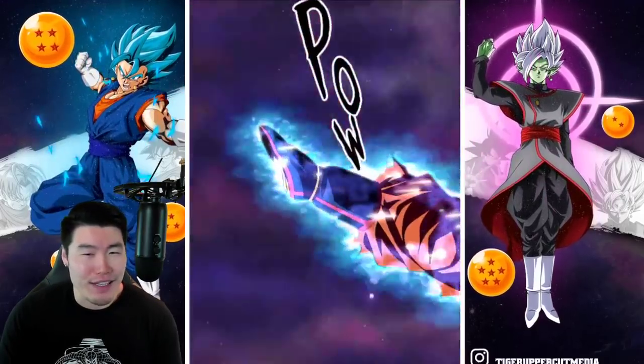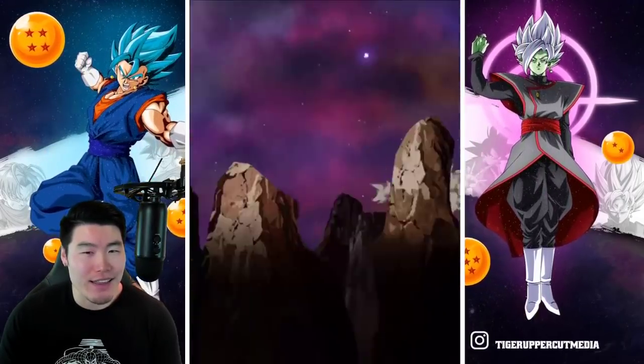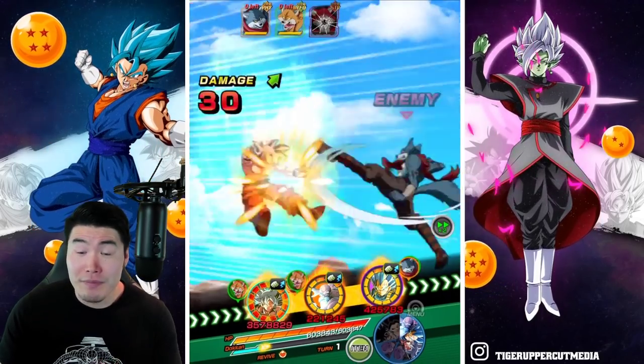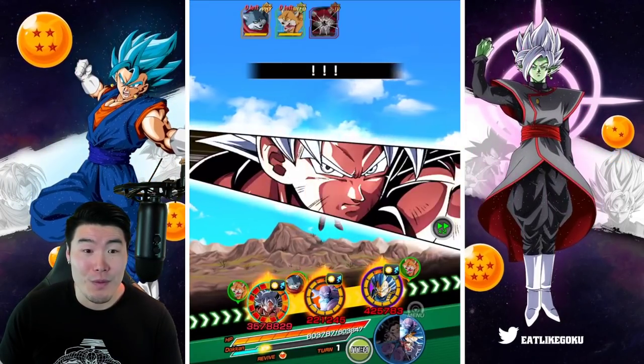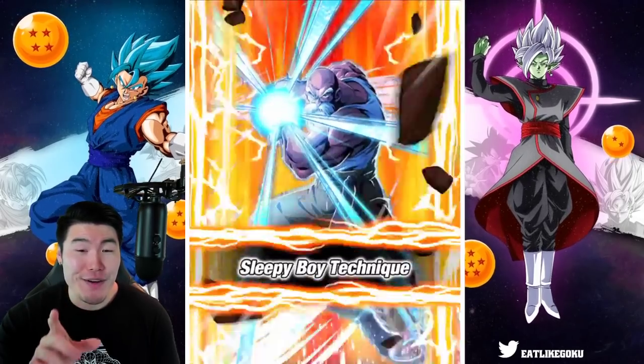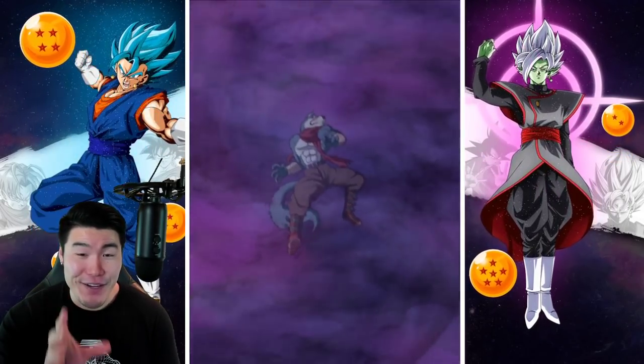There we go. I didn't really want to break them up, but I feel like it's just a little bit too risky to put Master Roshi in that last slot with like five attacks. If two of those are Supers, then it would have been a bad time. Hopefully that was the right decision. We're probably not going to get Super twice in that final slot, but why take the risk, right? Oh, we killed him! We're off to a very, very good start.